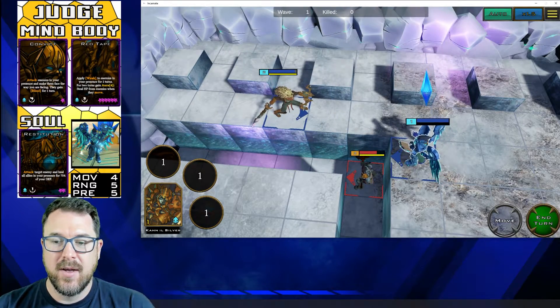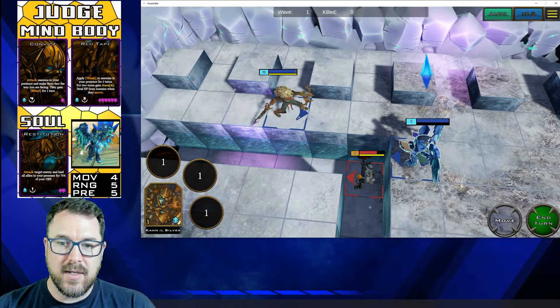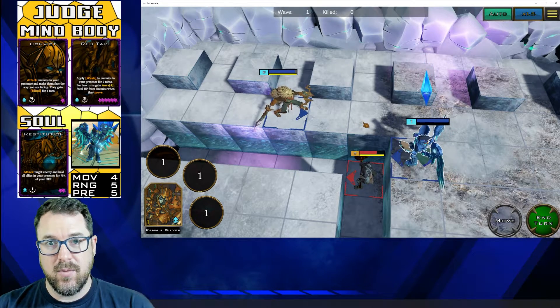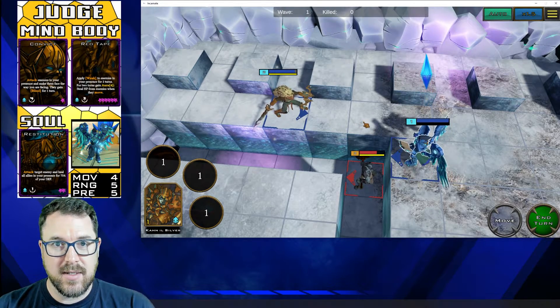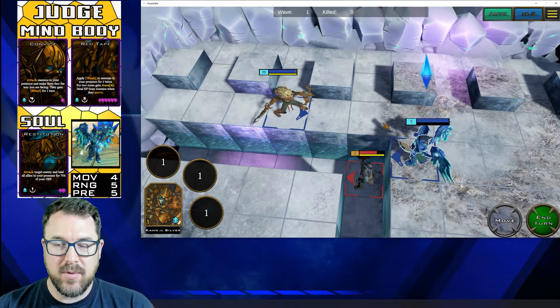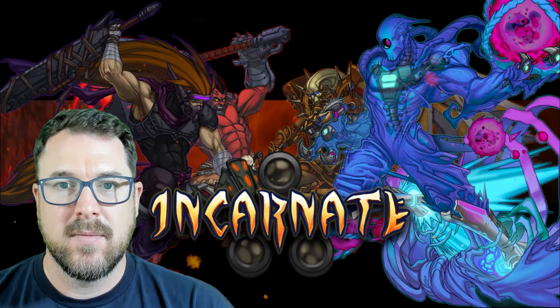There we go — nice! We definitely saw the attack. We also saw the heal on the ally because it was within our presence. So that skill is working great. Another great AOE support heal ability that this incarnate brings — that the Judge brings. It's going to be one of those great support classes. So there we go — that's all three parts for the epic Judge parts.